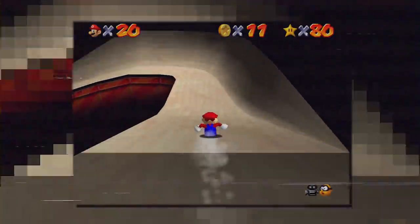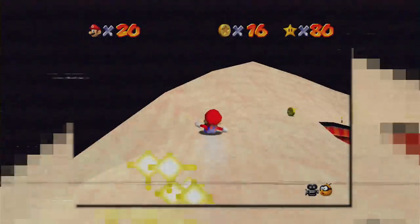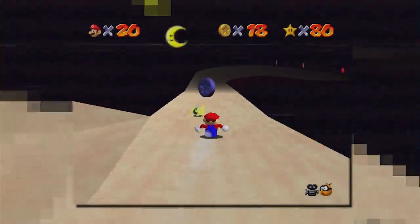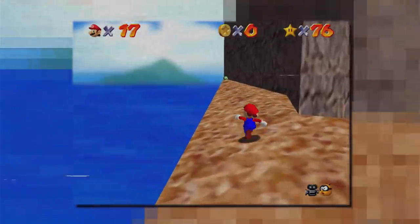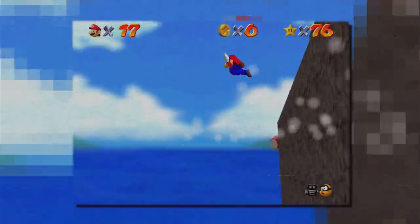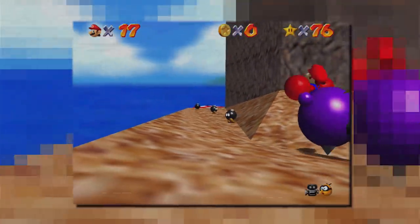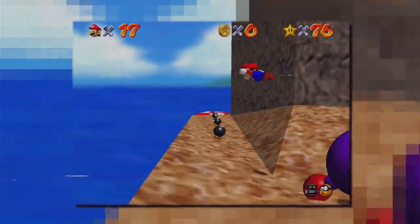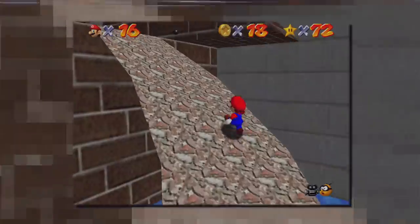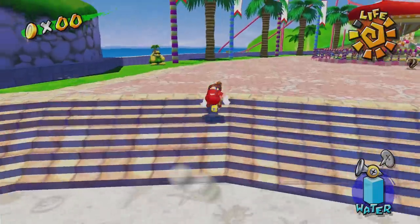Since crafting stages was such a hassle back then, the team only built 15 different and unique levels that Mario explores over and over again. To make sure the game is enjoyable even though content is repeated often, they spent a lot of time perfecting Mario's movement, so that the simple act of moving through the worlds is as fun as possible. And Mario 64 ended up being fun. It became a huge success, and thus they doubled down on this idea in Super Mario Sunshine.